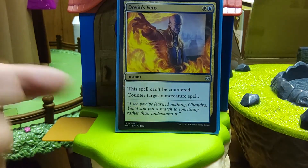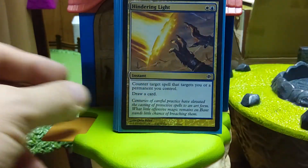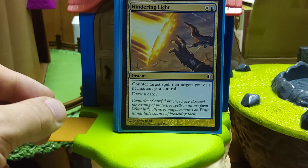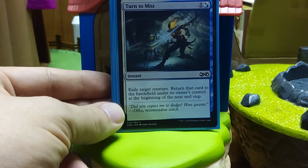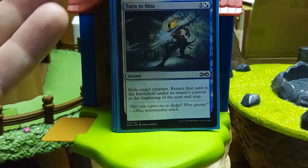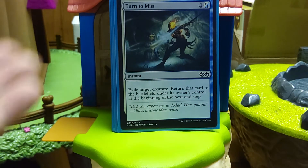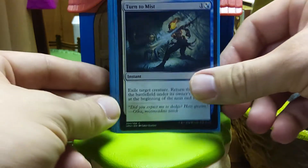Blue-White — counter non-creature spell. I'm there usually to stop combo, to stop Wrath effects. You don't want to lose Niv-Mizzet; you want to lose it on your terms. Hindering Light protects a creature or you and draws a card. There is a blink effect that is multicolor, so it can be found with Niv-Mizzet, and you can blink Niv-Mizzet at instant speed. You do it at the end of the opponent's turn or in response to removal and get some cards. It's pretty good gas.